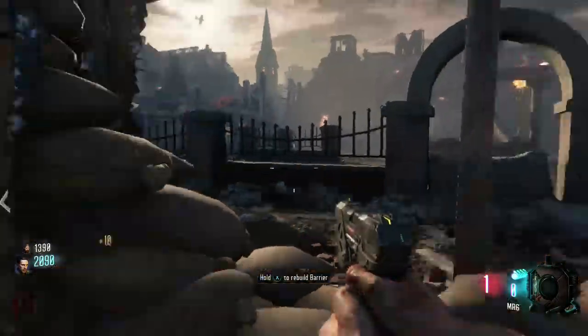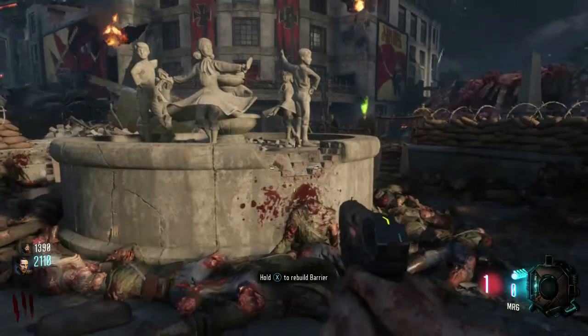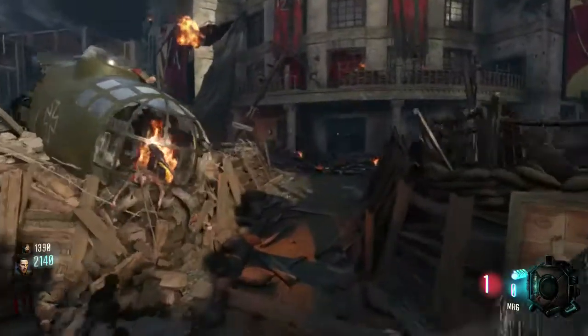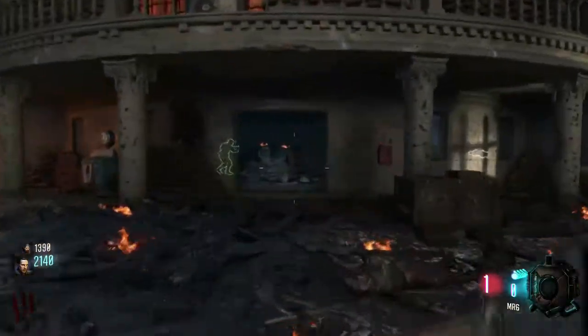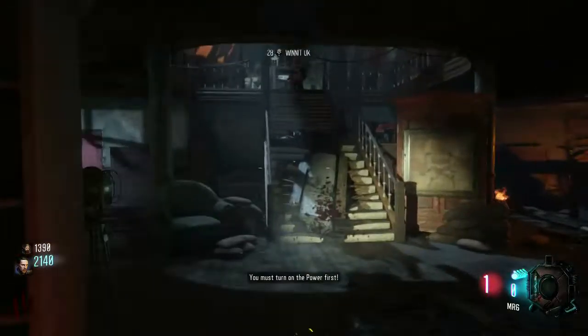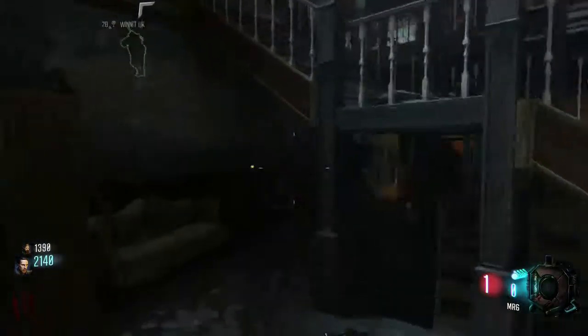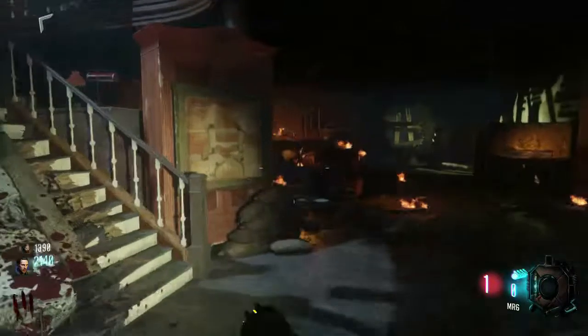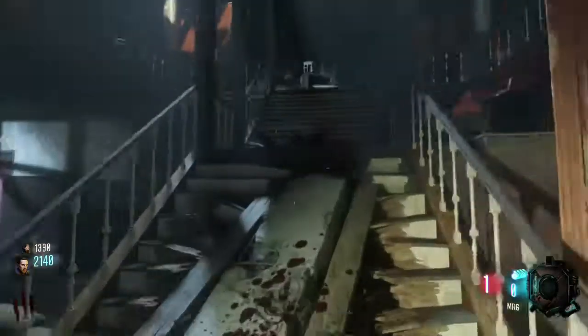Shall we open this door? Yeah. I do not know whose side you are on, but unless you fight for the glory of Mother Russia, I would strongly suggest that you leave my city. There's stuff under here — there's a button thing under the stairs. Shotgun.